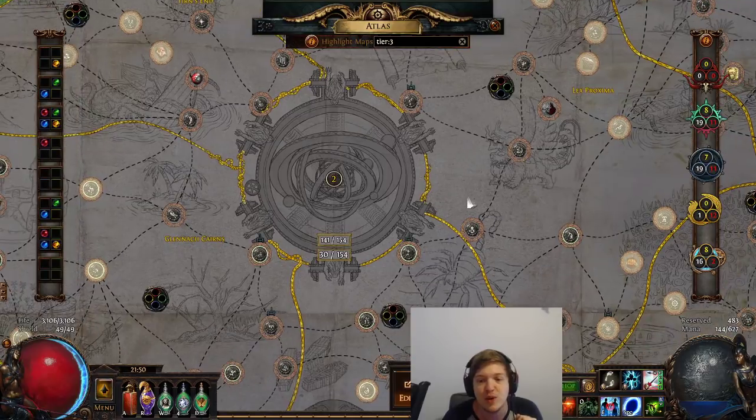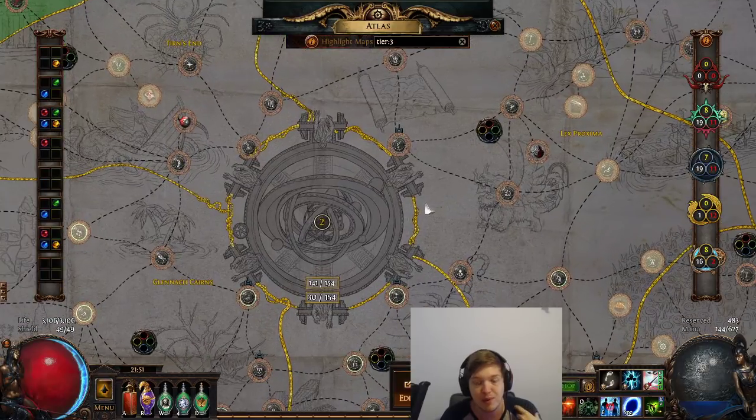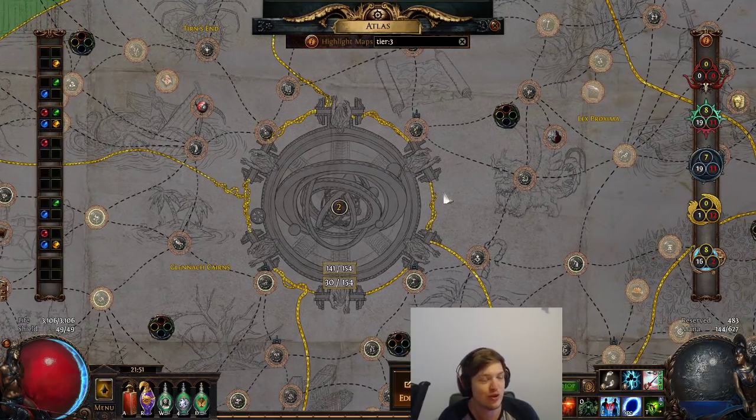Starting out, your Atlas will begin pretty much blank. The first thing you want to do is start mapping — build up a map pool. Do some tier ones, tier twos, tier threes, and focus on getting your map completion as high as possible. There are around 90 white maps on the Atlas ranging from t1 to t4. Try and fill them out as fast as possible, whether using trade to buy maps, doing them yourself, or trading one for one with other players. Once you've got a decent map pool, you can begin the Conqueror's quest line.